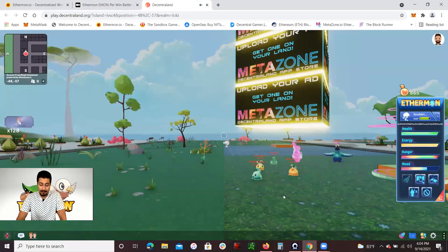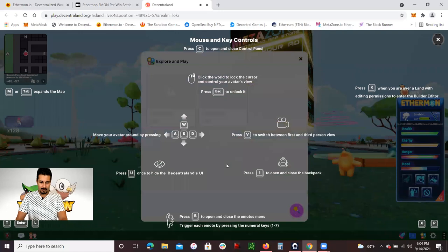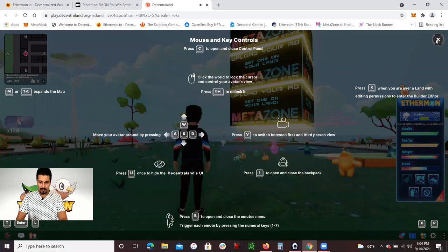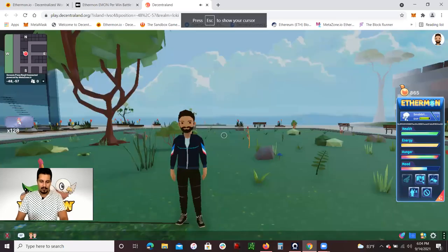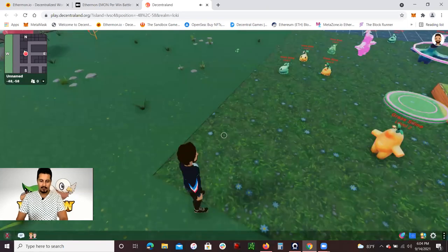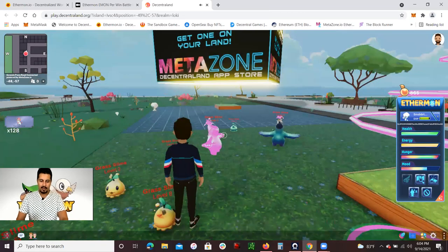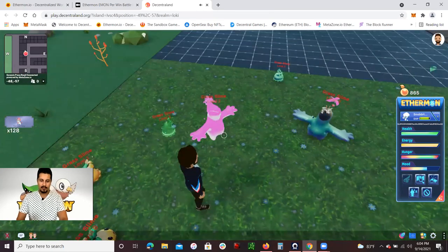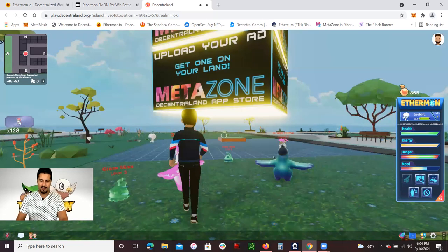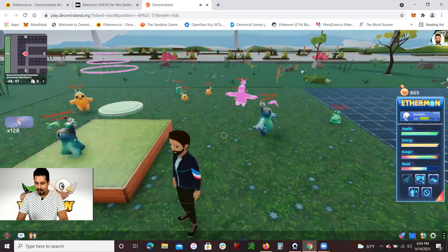Decentraland is a 3D world in the metaverse where you're able to do amazing things and meet other people. Here I am in the metaverse. You guys can see some grass and Ethermon here — this one looks a bit odd. I'm going to show you guys my Ethermon. On my right side I have a collection of Ethermon, and I'm waiting for it to load.